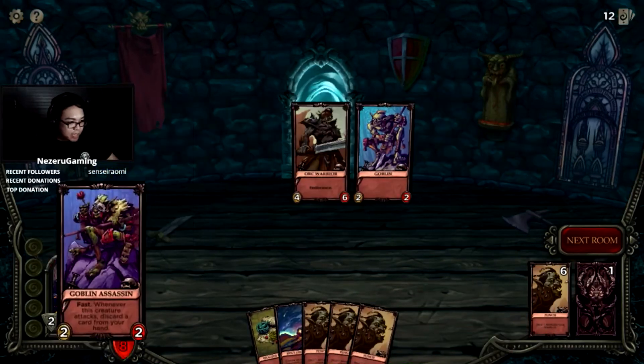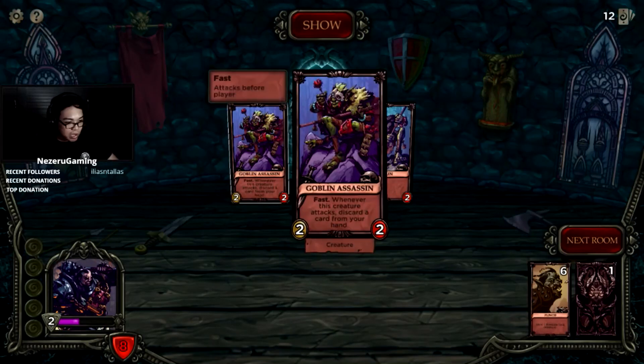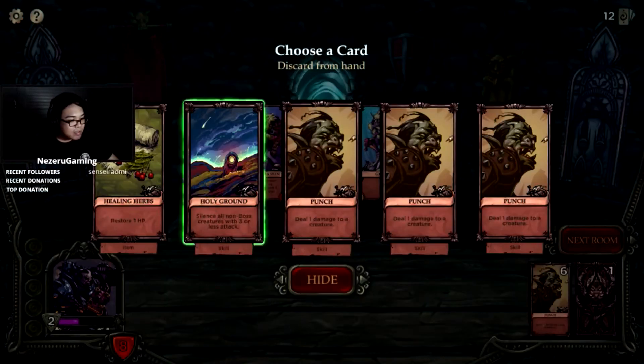Ow, how did he punch me before my turn began? That's cheating. Choose a card to discard from your hand. Silence all non-boss creatures. Whenever this creature attacks, discard a card from your hand. Wait, what?! You're the reason why I lost my cards, you bastard!